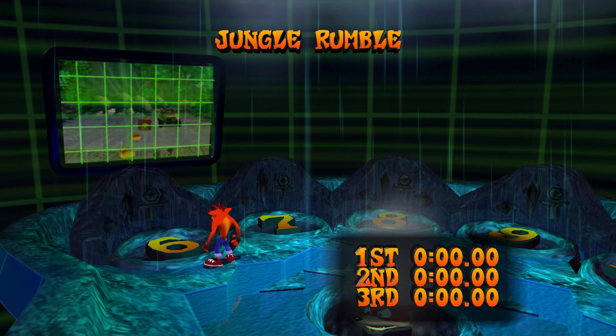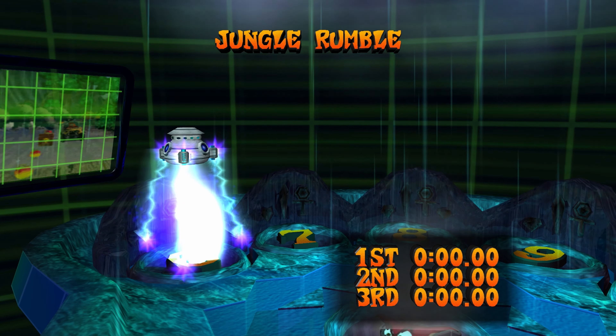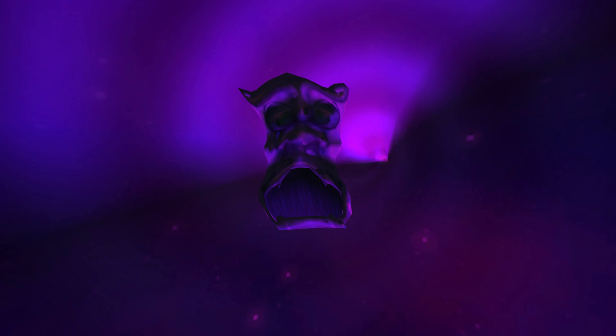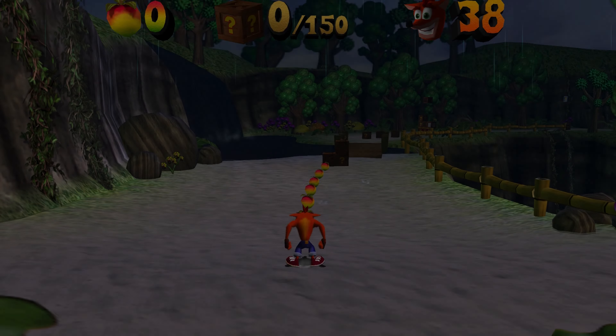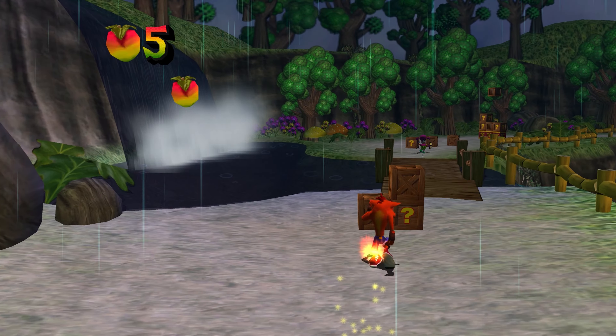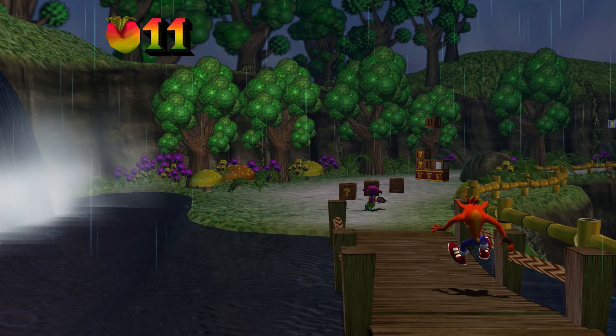Jungle Rumble, with a banger soundtrack - let's go! The in-game Cortex dialogue plays: 'Crash Bandicoot, you've got some nerve setting foot into my domain without an invitation. Don't talk back to me, I'll fix that attitude problem of yours.' Man, chill. Alright let's go. As I said, this level's got a banger soundtrack.